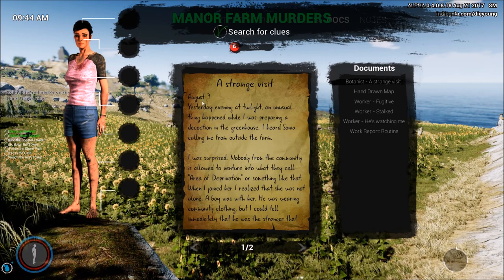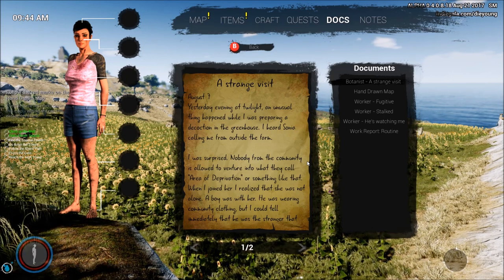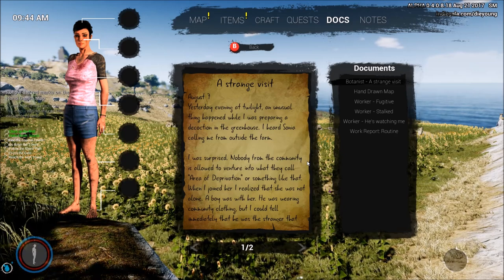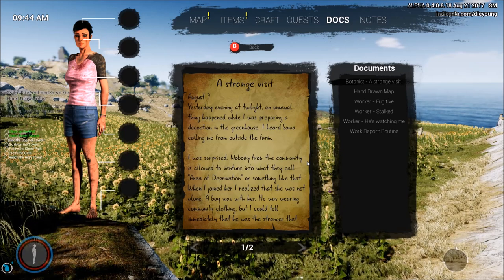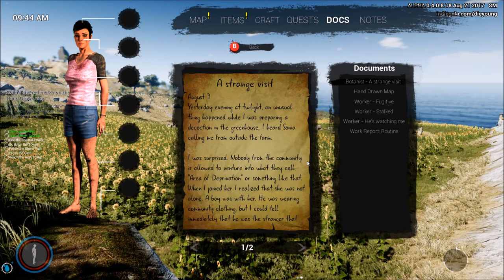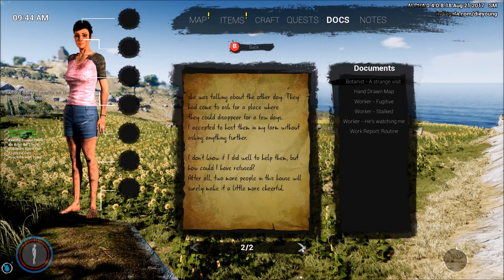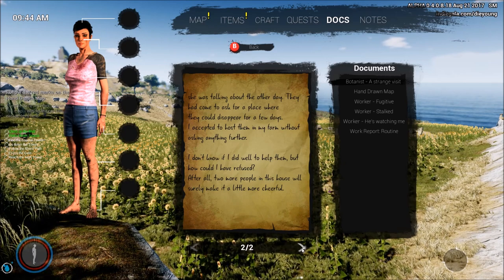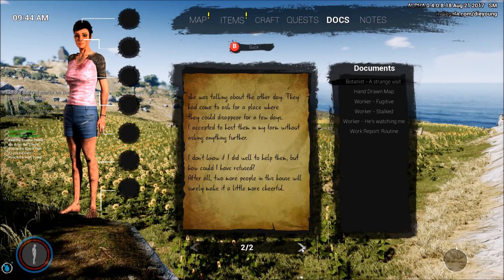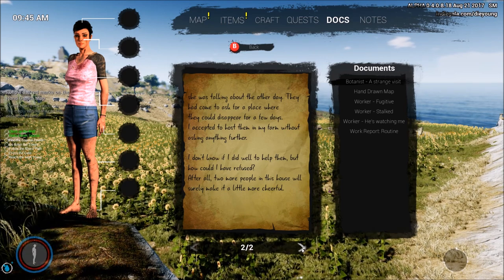The note reads: 'August 7th — while I was preparing a decoction in the greenhouse, I heard Sonia calling me from outside the farm. Nobody from the community is allowed to venture into what they call the area of deprivation. When I joined her I realized she was not alone — a boy was with her, wearing community clothing, but I could tell immediately he was a stranger. They'd come to ask for a place to disappear for a few days. I accepted to host them without asking anything further.'